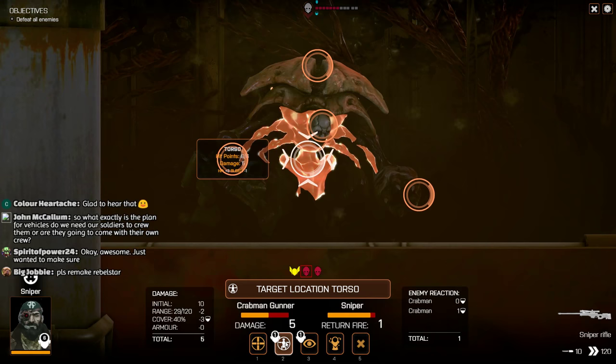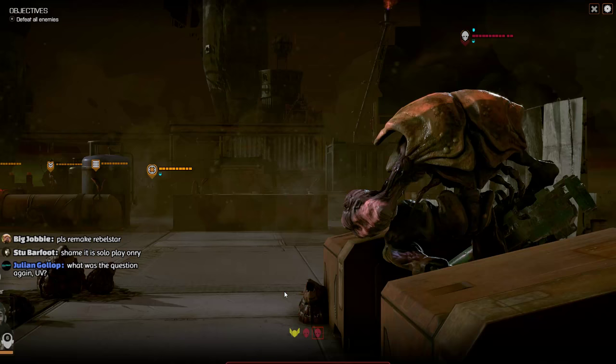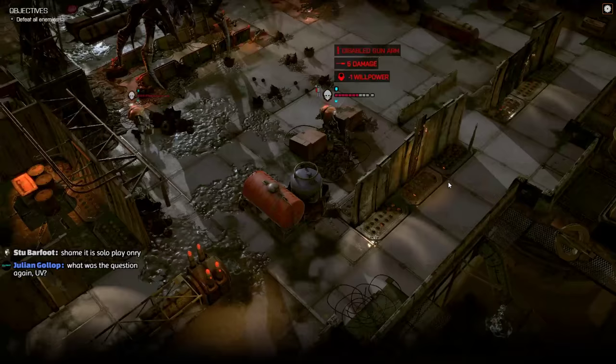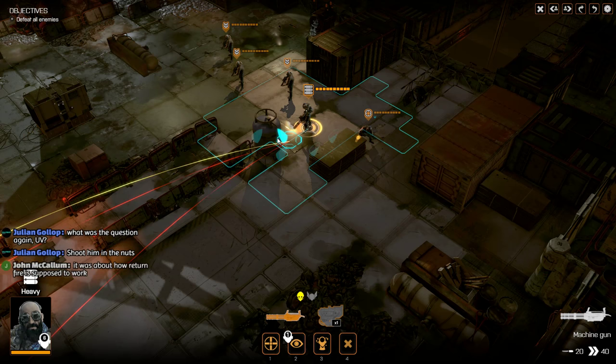So there's definitely a few people interested to know how the mechanics for return fire are intended to work in the final game. In the meantime, let's start thinning out some of these guys at the back. Let's use our sniper and try to take off his gun hand - and he's dropped his gun already, so he can't return fire. However, his little buddy stood next to him is able to return fire. The question is basically: how is return fire planned to work in the finished game? Are the aliens going to return fire every single time you shoot at them, and is it always going to hit?